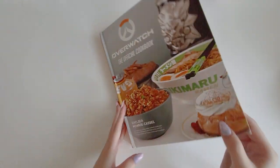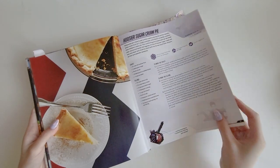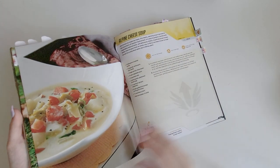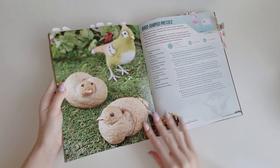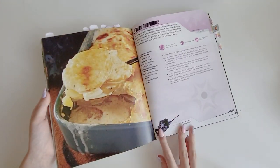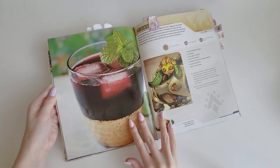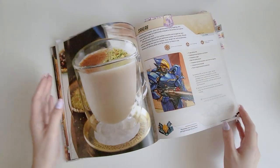The last overall Overwatch merch item I have is the Overwatch cookbook, and this is one of my favorite and most unique items. There are a lot of tabs in here because I went through everything to see which recipes I wanted to do. I've made several ones - like the Junker Crab bubble tea, the Mei chocolate milk which was absolutely terrible, the Widowmaker drink, and the Bastion pretzel birds. This cookbook is a lot of fun and I definitely recommend picking it up.